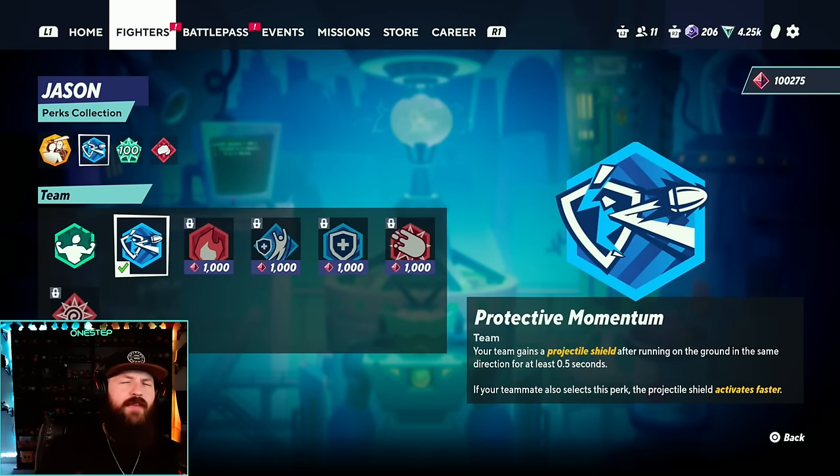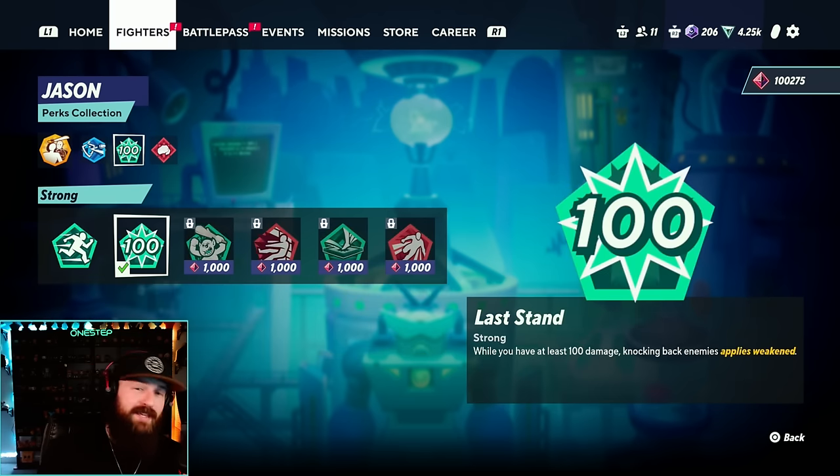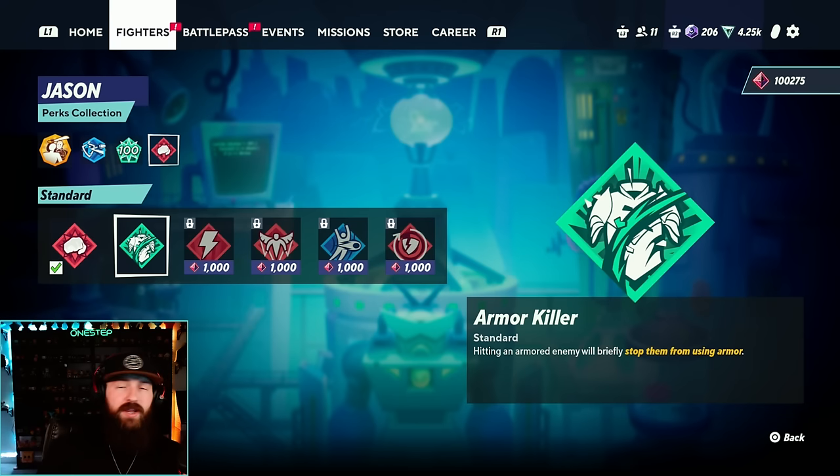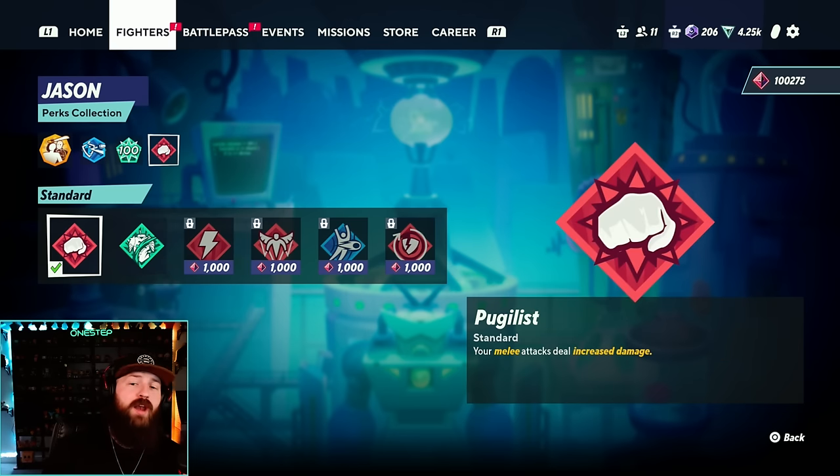For his side perks, I mostly use Protective Momentum. Jason's a pretty tanky character — he's pretty heavy and on the ground a lot, dashing, doing side attacks, down attacks, and his neutral attack moves him forward as well. This perk gives you a projectile shield after running on the ground in the same direction for at least 0.5 seconds, which is basically no time at all. Having the projectile shield while moving is great and it's saved me more times than not. I also like to use Last Stand because Jason's already hard to kill — while you're over 100% damage, knocking back an enemy applies Weakened, which makes them take more damage and more knockback. Jason does great damage and is already tanky. Sometimes I'll use Armor Killer, where hitting an armored enemy with your three-hit combo stops them from using that armor — I switch between this and the damage perk depending on whether my opponent is using more armor.